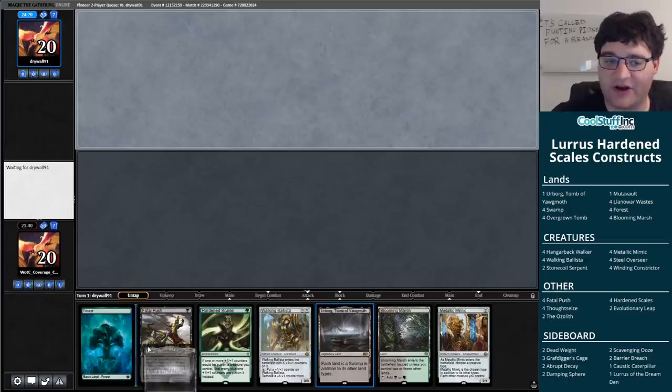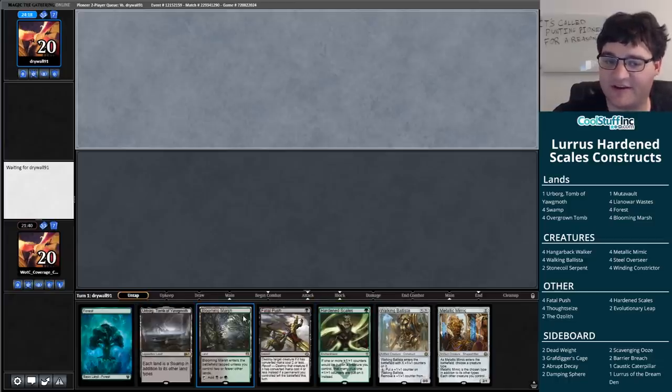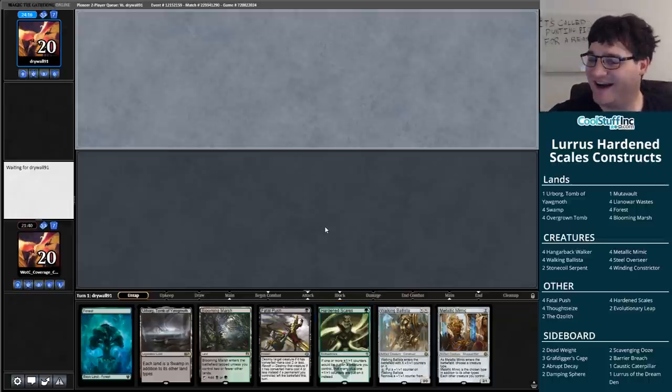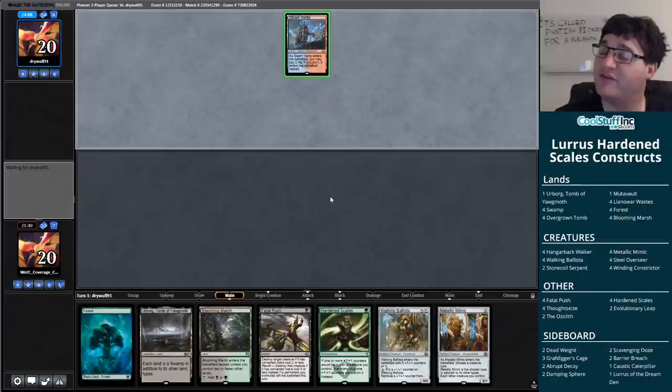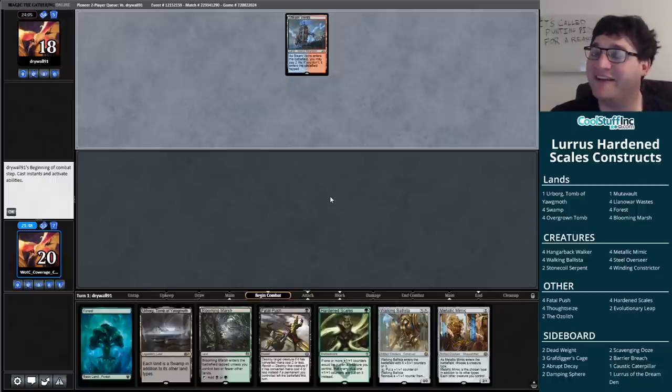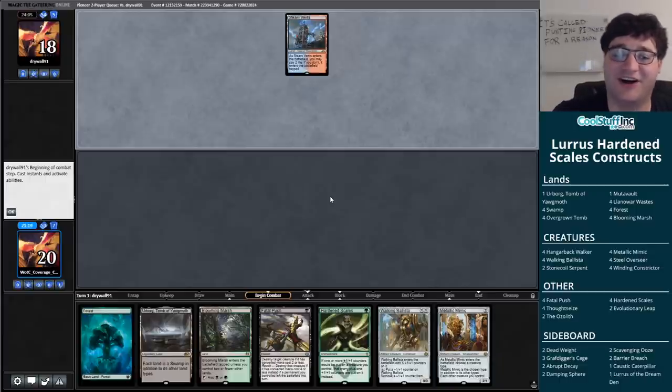Here we go with Hardened Scales Constructs. We've got Hardened Scales in hand, so I think we're supposed to keep this one. Before we get into the episode this week, I want to shout something out. I am part of a new show on the Wizards of the Coast official Magic channel called The Advantage Bar. Other people you might have heard of on the show are Riley Knight, Maria Bartoldi, Cedric Phillips, and Corey Baumeister. Every week we get on, we talk Standard, we talk what's new, we talk the Magic Fest results, plus what to do moving forward. If that sounds interesting to you, go check out the Advantage Bar on Wizards' channel.